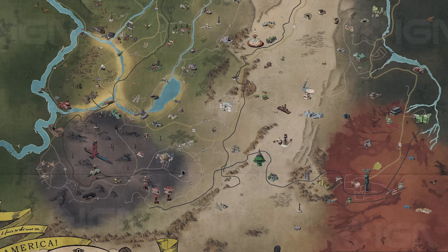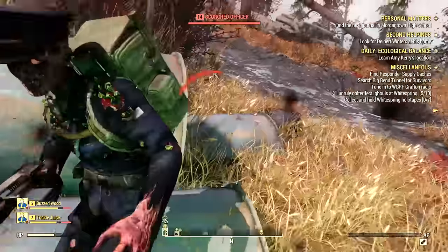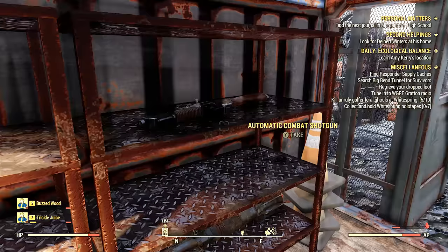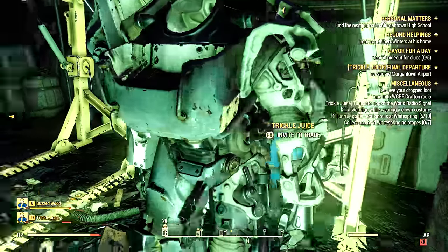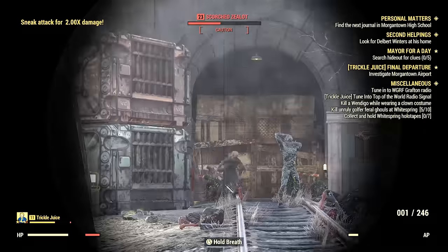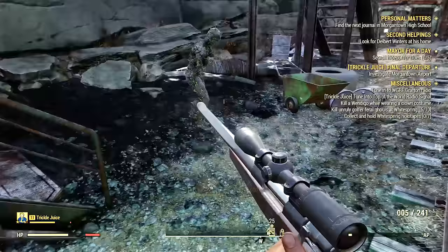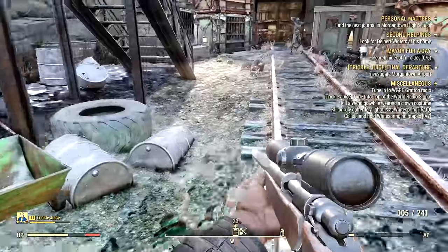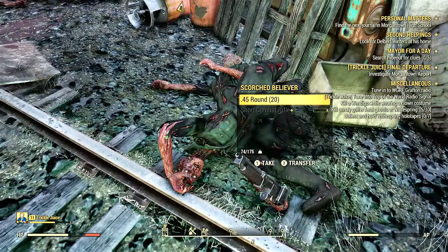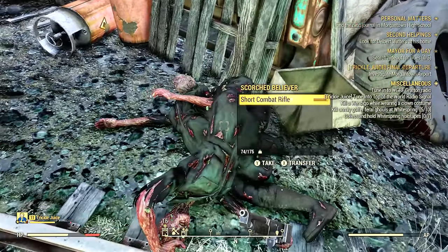You want to go southeast, way down here to a location called Big Bend Tunnel East. You find all sorts of good loot here, including nuke codes, high-level weapons, three power armor suits, and fusion cores — basically everything you want. When you first come here, make sure you have a sniper rifle with a scope because you want to snipe these guys from a distance. They have shotguns and will kill you instantly, but as long as you have that sniper rifle you can catch them off guard. There are only five scorched here.